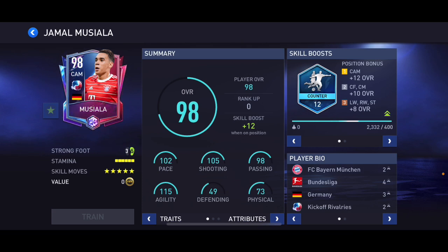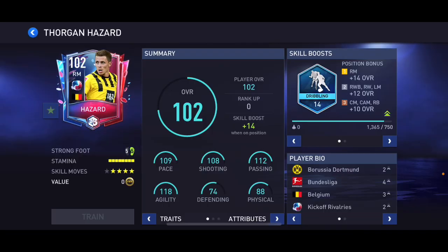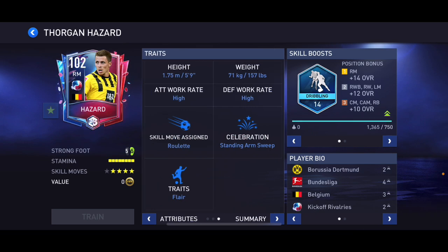98 overall Musiala as well — three-star weak foot. I wish he had four or five stars; that card would have been decent but the weak foot is not good enough. Then we've got Donyell Malen/Hazard at left mid and Hazard at right mid — 100 overall summer celebration card. Five-star weak foot, five-star skill moves — that is disgusting.